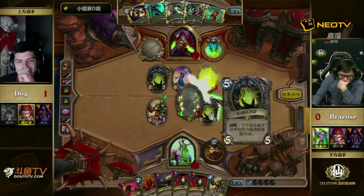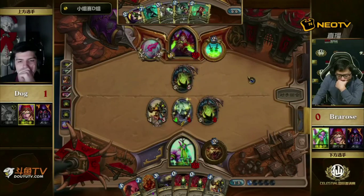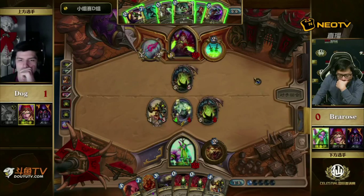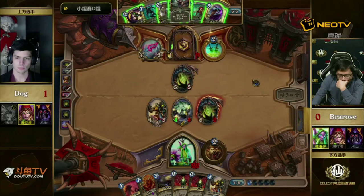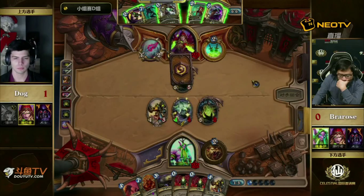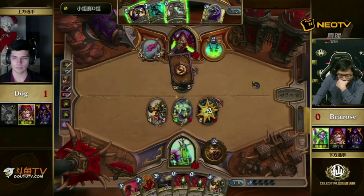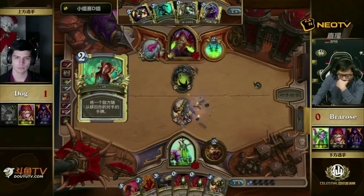How is Bra Rose going to trade here? It looks like just the Shade and Loatheb getting the value trades. Dog has the weapon already set up, so this Shade is almost certainly dead. As for the rest of his turn, kind of up in the air. If he picks up something like a Prep it could be huge — he could clear using Blade Flurry after playing the Azure Drake. But looks like he's going to value not playing that and keeping his Loatheb alive as long as possible.